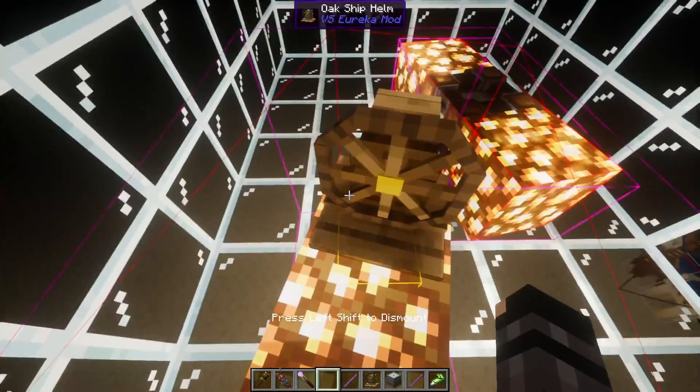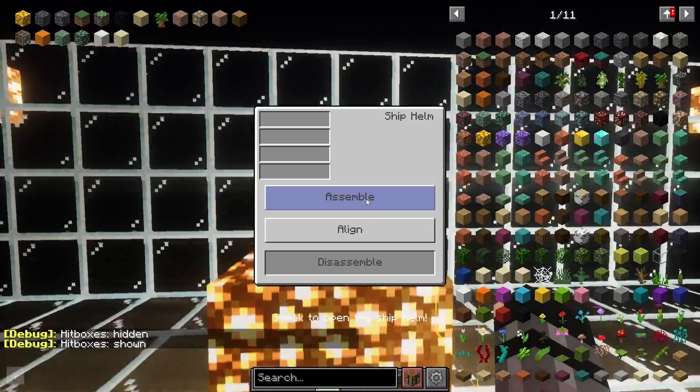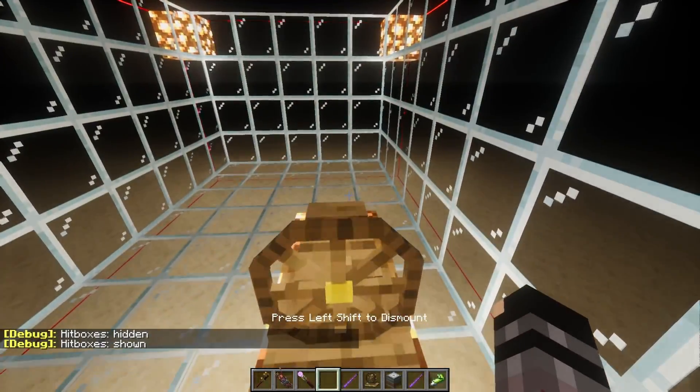It's a little finicky — you have to sort of play around with the ship until it decides that it's in a good spot to return to the Minecraft grid. Be careful when assembling, because sometimes you'll end up assembling a bit more than you meant to.